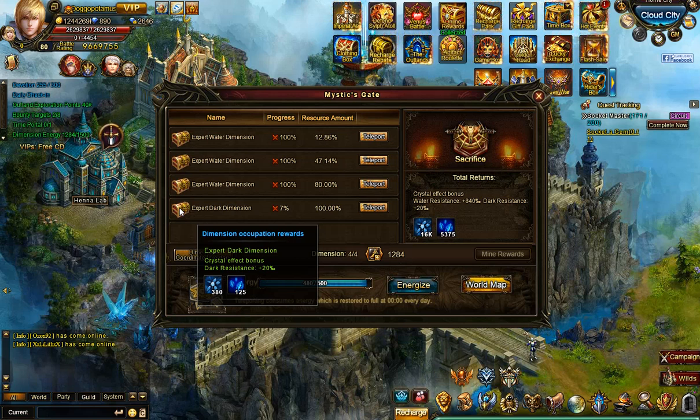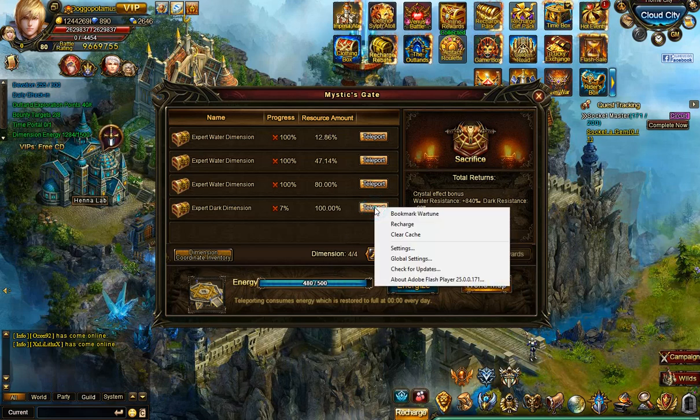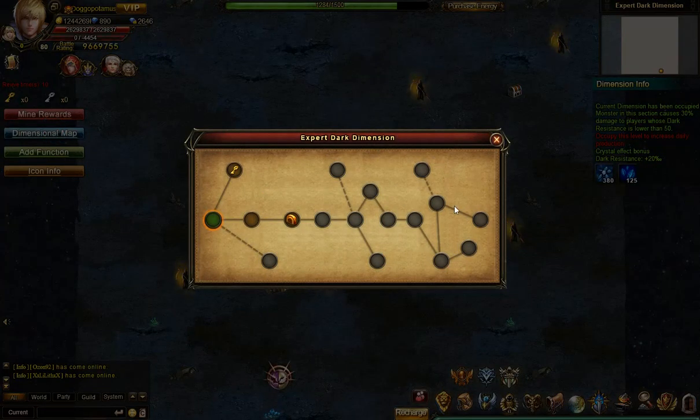Here's what you get per level for experts. I've just cleared one tower. So we'll go ahead and enter here — it only costs 10 energy now. The dimensional map shows you the size and how many levels there are for the dimensions. Basic dimensions are a lot smaller. These expert ones altogether have 14 areas that you need to clear to get 100%, and then there's three additional bonus levels that are possible to get.